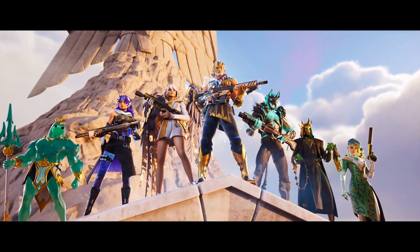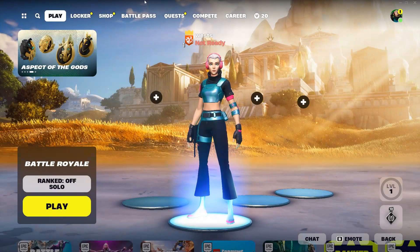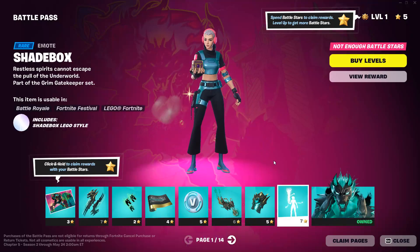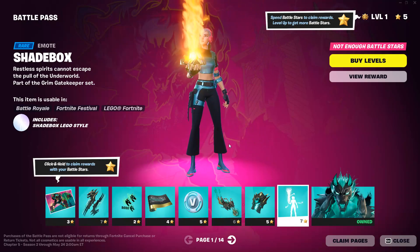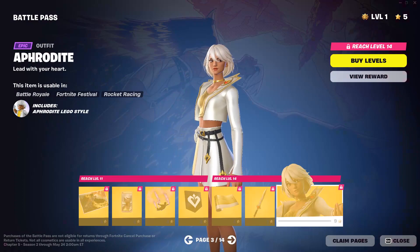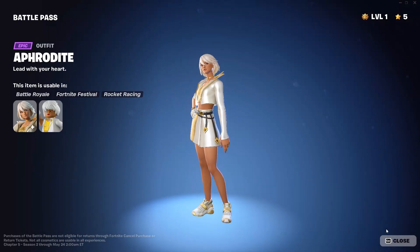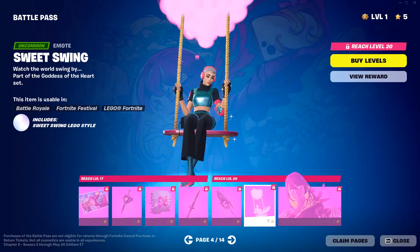And there are our brand new skins. Alright, of course we're going to check out the brand new battle pass. I imagine running a trio of him would be pretty cool. We've got the Shade Box emote — very cool, it's like the big hand with Pandora's box that opened up. And we've got the Sweet Swing emote. I really like that one, that's nice.